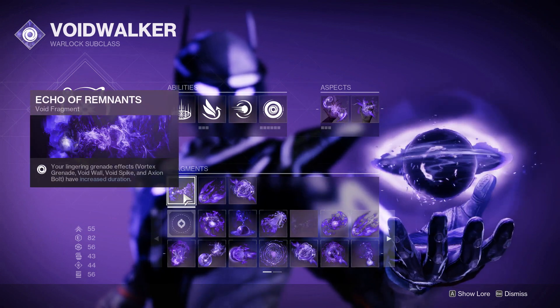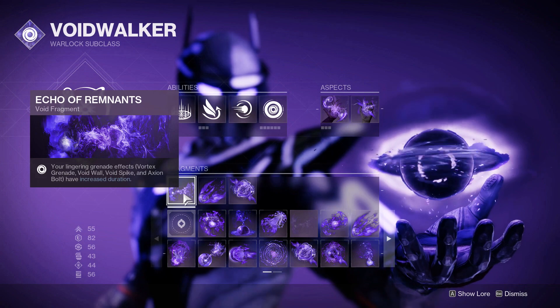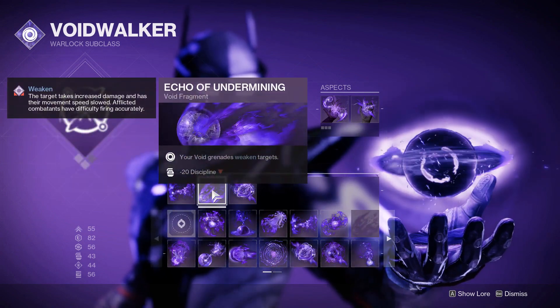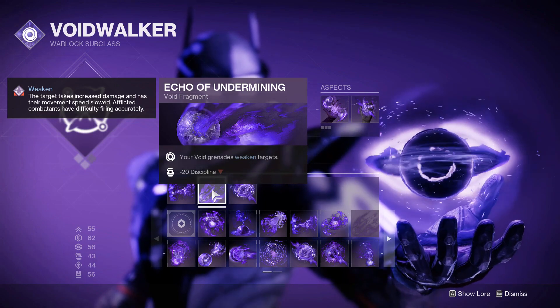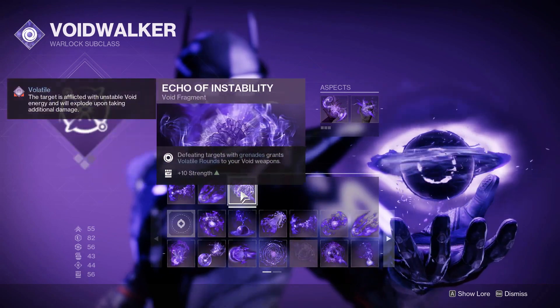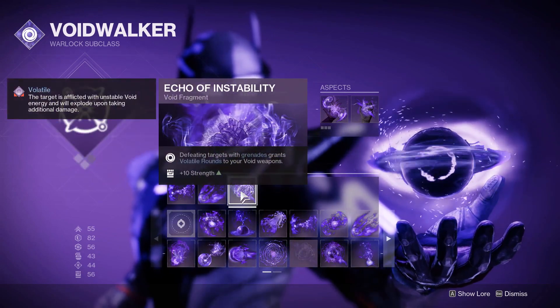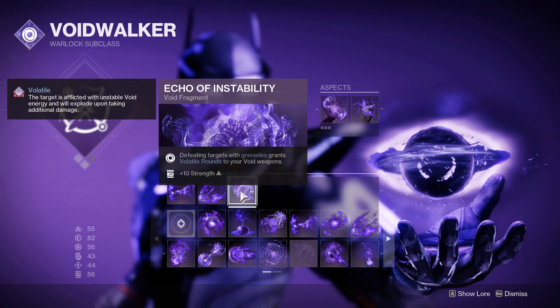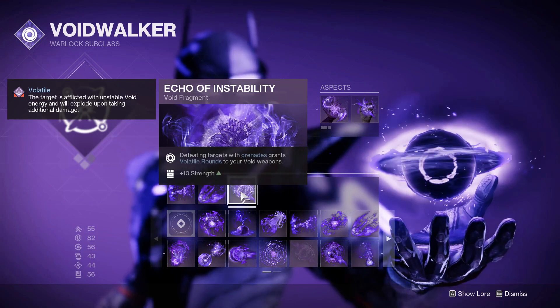Echo of Remnants — these Void Grenades last longer, increased duration. Weakened Grenades — I know, minus 20 Discipline seems like a lot, but it will be fine, I promise. Volatile Rounds: defeating things with grenades gives Volatile Rounds plus 10 Strength, which is always nice.